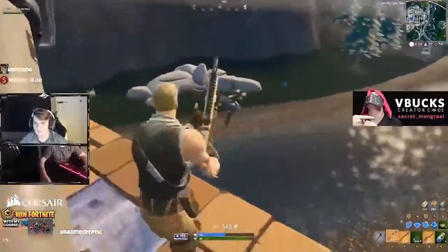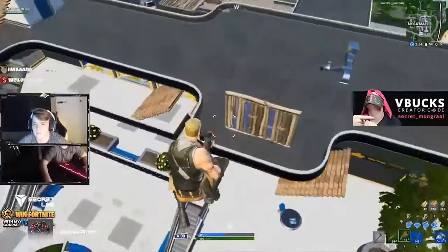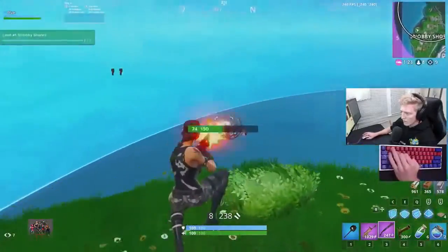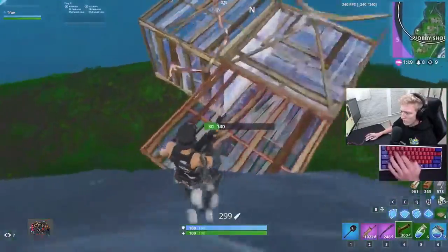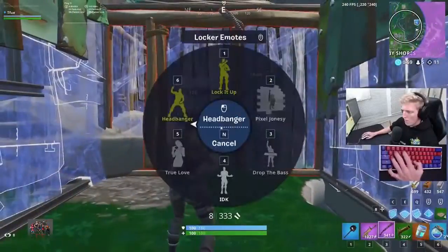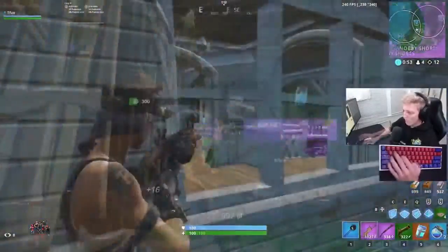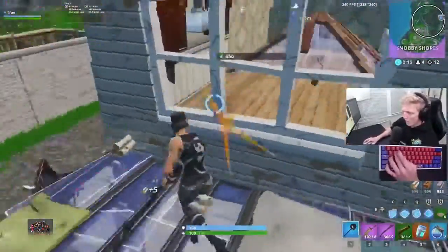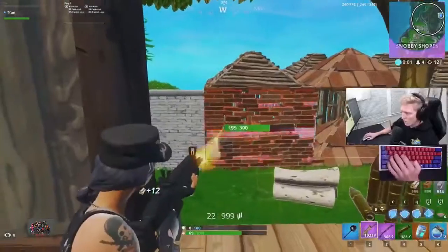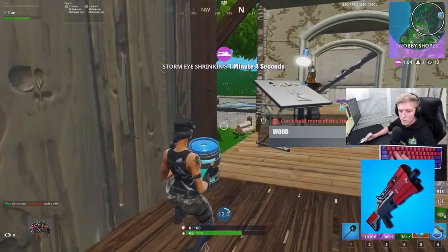Let's look at a comparison of two players who use seemingly different aims. First, we have Mongrel, who is probably one of the snappiest players around — his entire game is built around flicks. Tfue's specialty, on the other hand, is tracking. He's able to glue his crosshair onto you, and once he gets you low, he has a solid flick to finish you off. Tfue has plenty of stats to back up his ability to perform both types of aim. Most of the time players are jumping all around, and tracking is the most consistent type of aim — used for snipers, hip-fire SMGs, ARs, even shotguns. For the tactical shotgun, it's almost purely tracking.